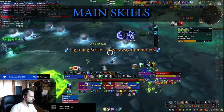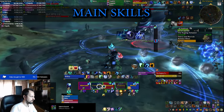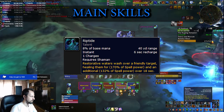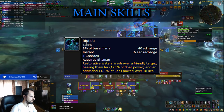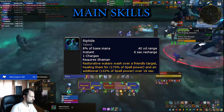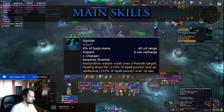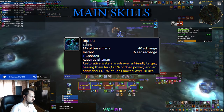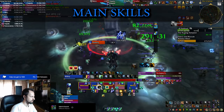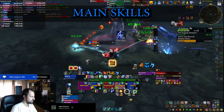The buttons you'll be pressing most for maintenance healing — when there is damage going on but you do not need to use cooldowns — well, one of the most efficient spells in the game continues to be Riptide. It synergizes quite well with the rest of your toolkit. It did lose a little bit of value because the old tier set would buff its healing significantly, but even without it, it does a lot of healing. One of your main goals remains to spread as many Riptides as possible to your party members.